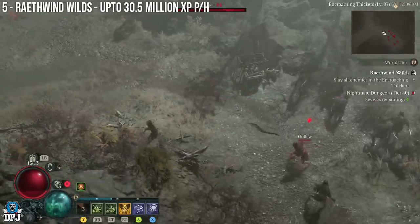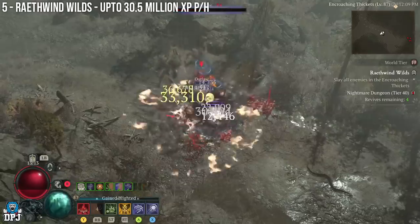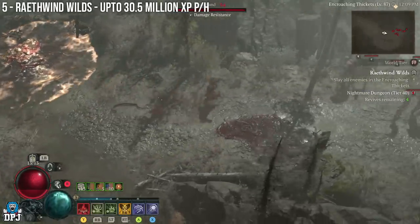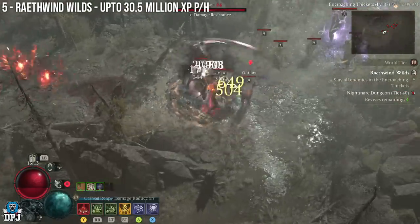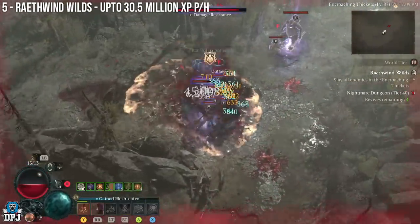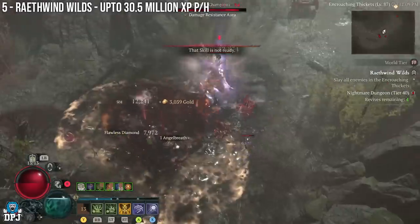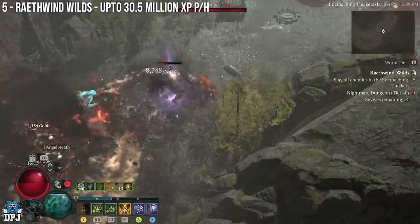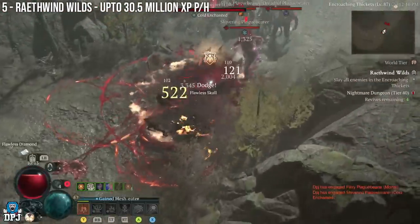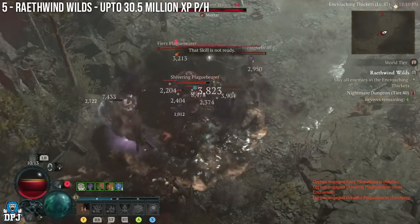Look out for those nightmare sigils — if you get one with magic find on, which increases loot drops, you may just want to farm this one or simply complete it and level up your glyph. XP gains within the Ravenwind Wilds are upwards of 30 million XP per hour. This obviously depends on your build and how efficiently you can run it.